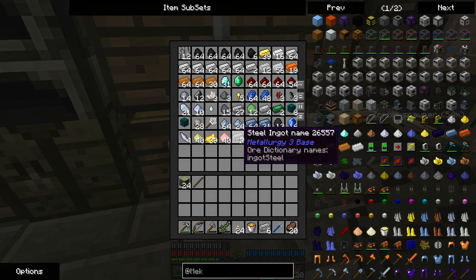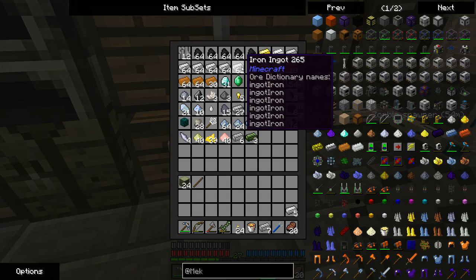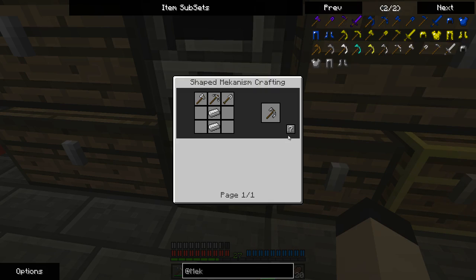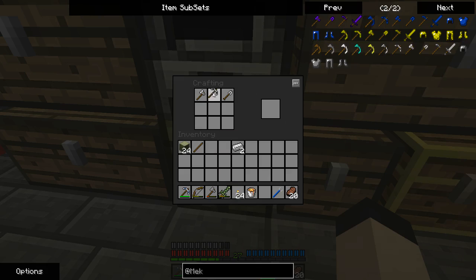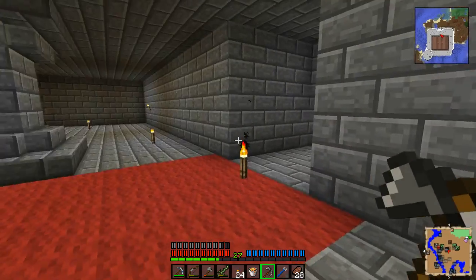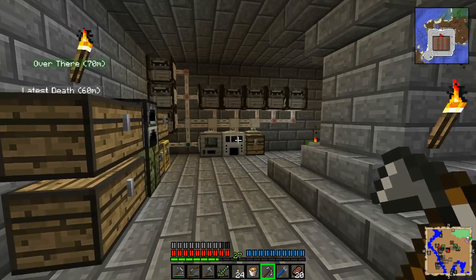We'll need about seven or eight pieces of iron, because the Mekanism steel tools take steel as the hilt. I'm trying to figure out the proper configuration for the paxel — axe, shovel, pick, iron, steel paxel. By the way, I completely used up my orchalcum pickaxe, but there's a very good reason why I've acquired this paxel.